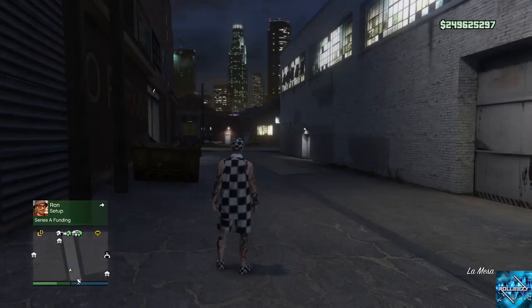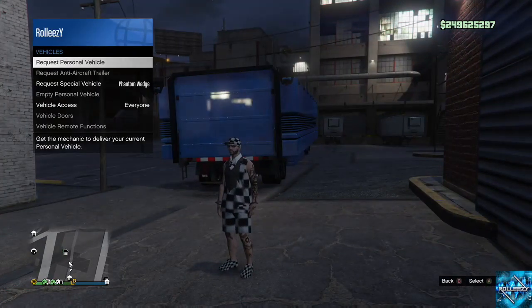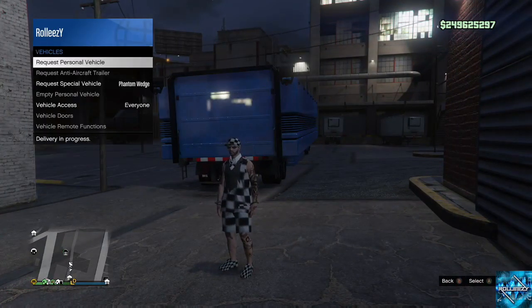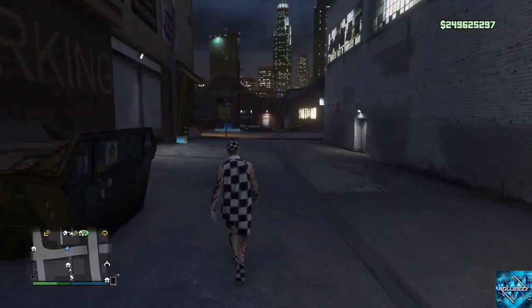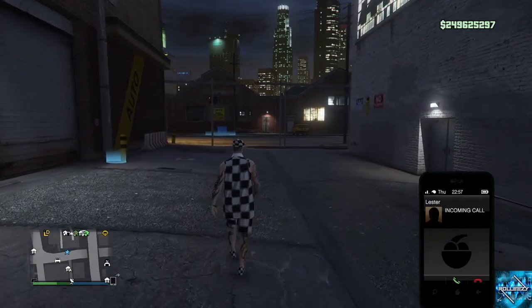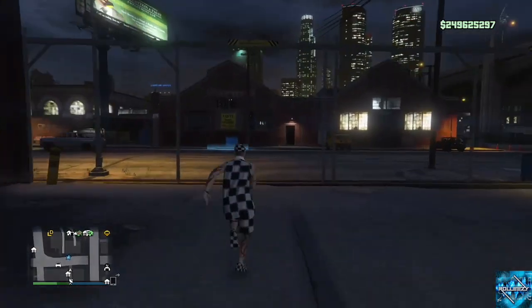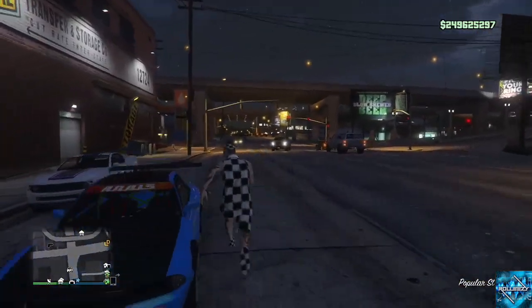This is where the glitch gets different. Normally we could go into Creator or keep duping, needing our friend each time — we don't need that anymore. Your friend is done. What I'm going to do is go to the Vehicle section of the Interaction Menu and request my Personal Vehicle. This literally sends a duplicate every single time. I think it's because we duped the car and the game thinks the last car we used was a duplicate, so you can continuously do this in a loop.